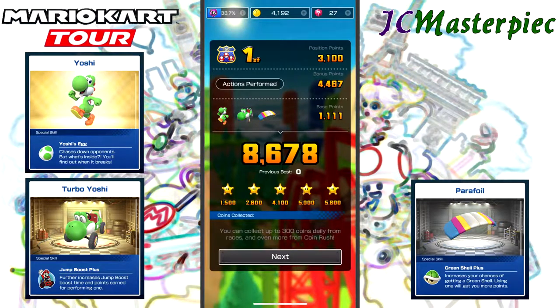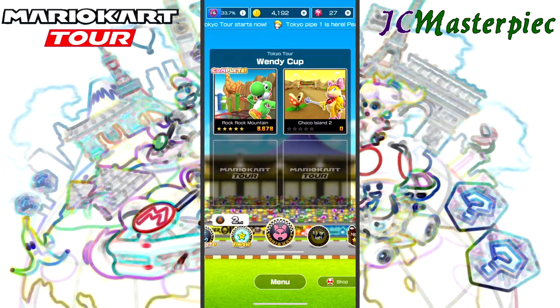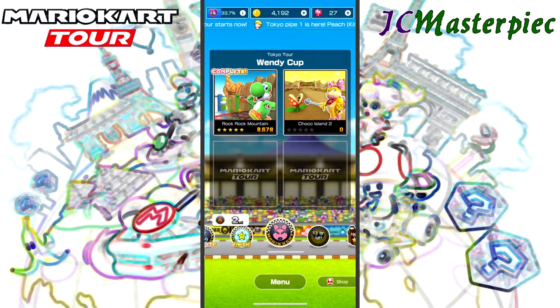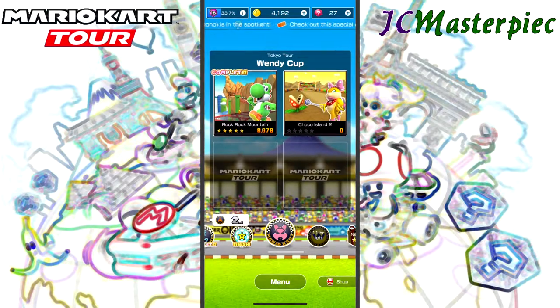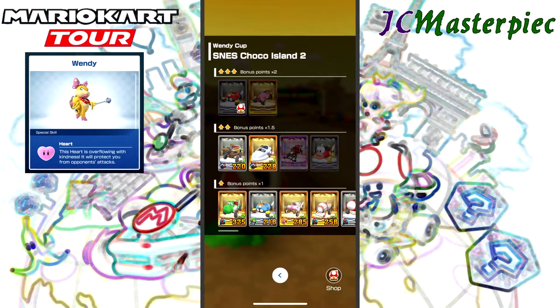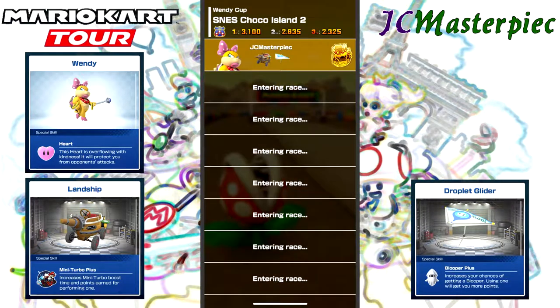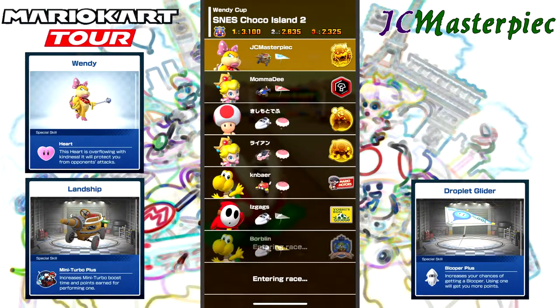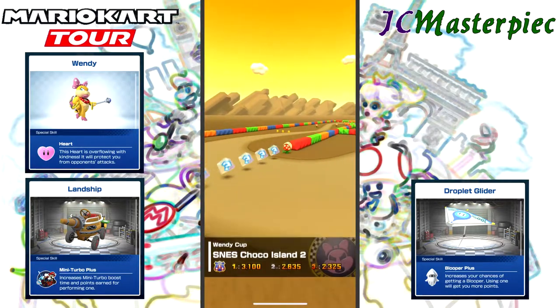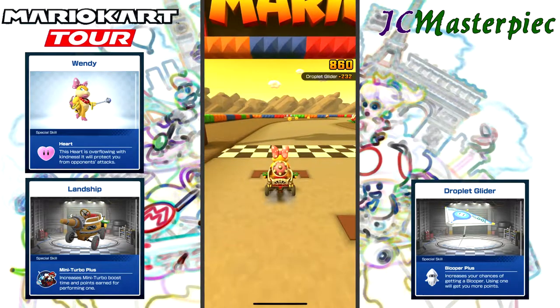That was Yoshi with Rock Rock Mountain, and moving on. SNES Cocoa Island 2 — this is the Wendy Cup. We've got Wendy, the Ground Ship, and then the glider — the Sunny S or something like that. Cocoa Island 2 with the water droplet glider. Here we go.